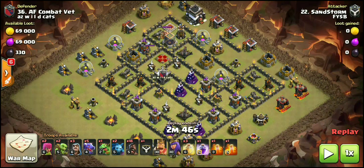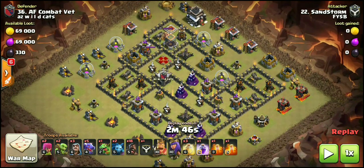But on Town Hall 9, it's a completely different ball game. We're going to break down the attack and figure out what kind of bases you can use this attack strategy on, as Town Hall 9s come in all different base layouts — defense layouts, wall layouts. Town Hall 9s are by far the funkiest Town Hall base layouts that you'll ever see.